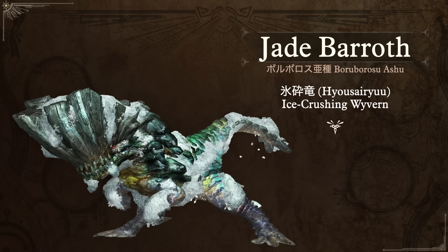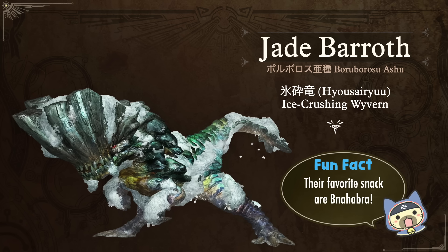In Japanese they don't actually use the names of colors that capture the monster — they just put Ashu at the end of every name, so for Baroth it's just Boroborosu Ashu, which just means Baroth subspecies. It's a little special thing we have in English that they don't have in Japanese, to make up for the fact that we get these cool kanji-based nicknames. For the Jade Baroth, its nickname is Hyousairyu — the Ice Crushing Wyvern — because it appears in the tundras and will basically crush and plow you into ice. Its favorite food is Bunahabras, which you can find in the tundra.